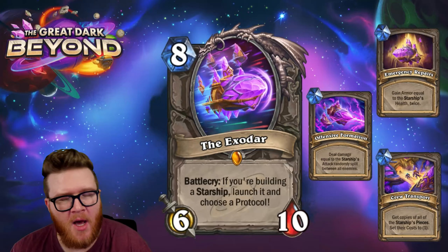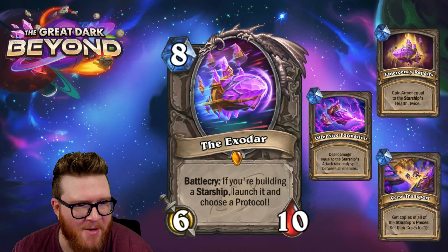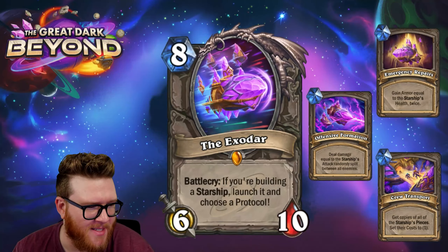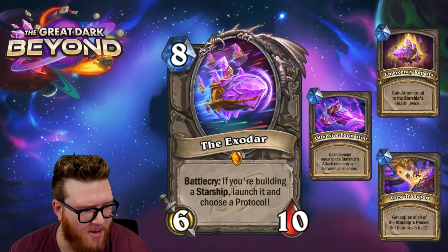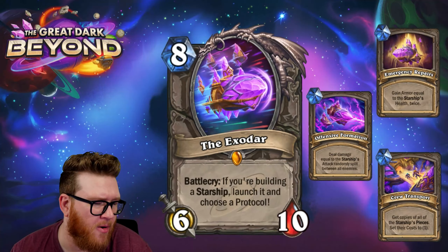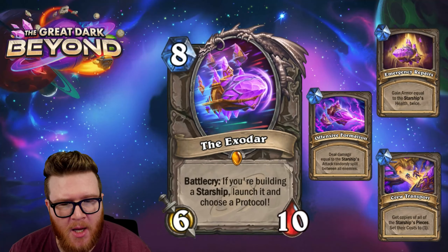Another batch of great Dark Beyond cards has been officially fully revealed. We're going to review them, talk about them in great detail, and then give them all star ratings. Kicking it off here with the Exodar — an eight-mana six-ten legendary with a battle cry: if you're building a starship, launch it and choose a protocol.